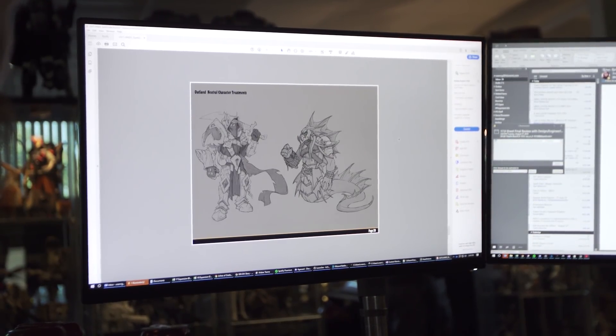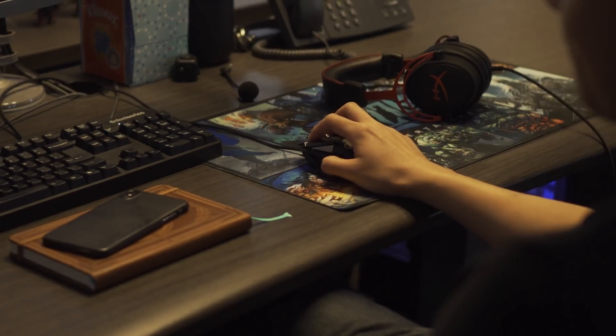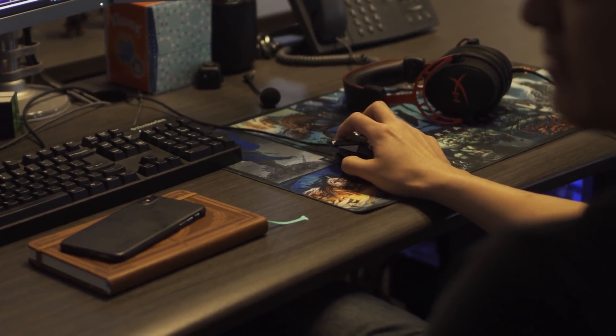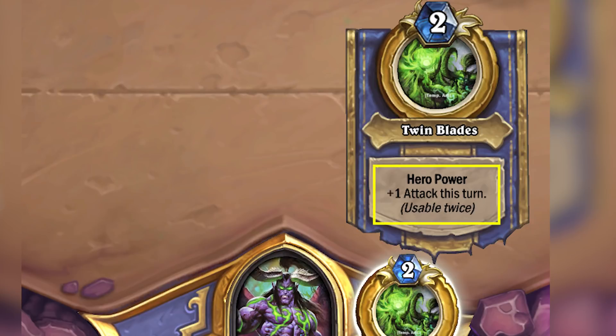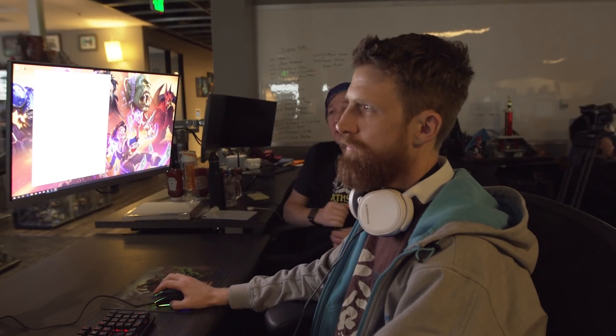The team sees lessons learned from Battlegrounds and Demon Hunter as building momentum — they can aggressively develop and launch new modes and new classes, and learn how to do that sustainably and better each time. The cadence of getting more content, more modes, and more stuff for players into Hearthstone is building, with more exciting things already in the queue. Once all the cards have been revealed, IGN will be publishing an in-depth look at how Demon Hunter was designed — the story behind the hero power, the mechanics, and a whole lot more.